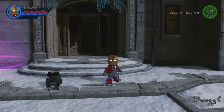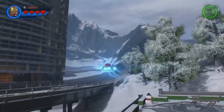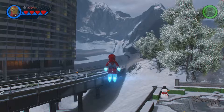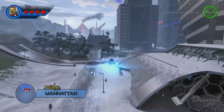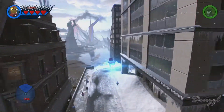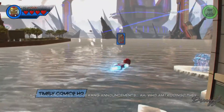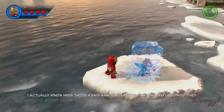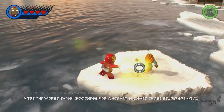Welcome back to Lego Marvel Superheroes 2. Today we're going to be working on some challenges, namely the first one: the Anti-Antifreezer. That's the one where we have to save everybody from blocks of ice. I have a whole bunch of pictures pulled up as to where they're supposed to be. We're gonna do this with Iron Man just because he can fly and has the laser.